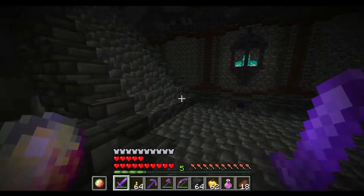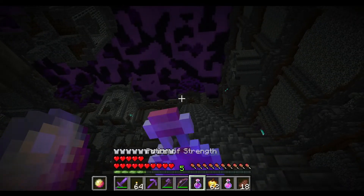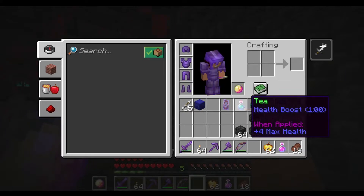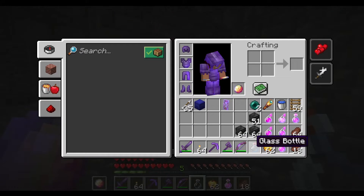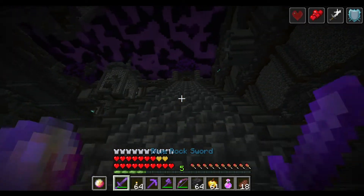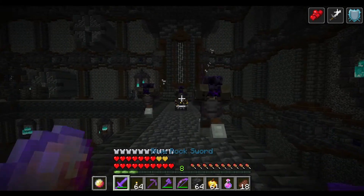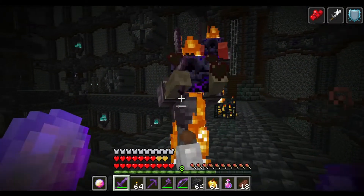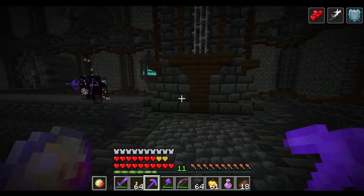Let's see what's up there. Wait, before we go, let's take some potions — let's take this strength one. I think we're good, and an apple. Okay we're good.